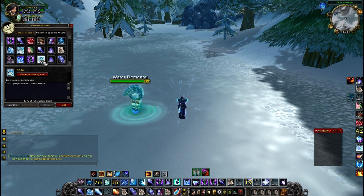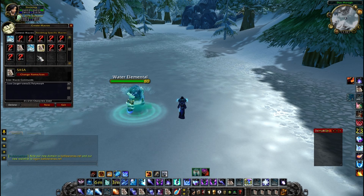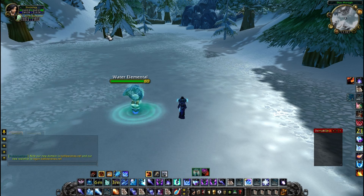Target party 2 remove curse. Arena 1 deep freeze. Silence — stop casting if you're silencing. Target focus spell steal. Here I have target 2 polymorph, arena 2 polymorph, arena 3 polymorph. These are just the arena 1, arena 2 deep freeze and poly macros.